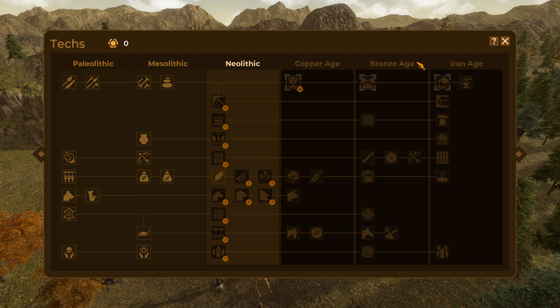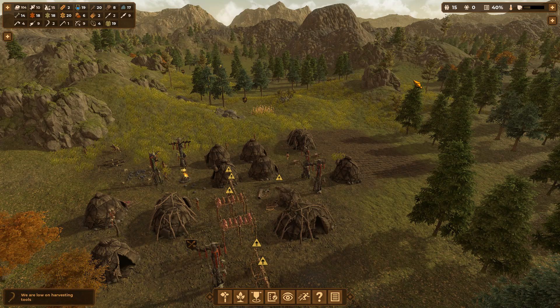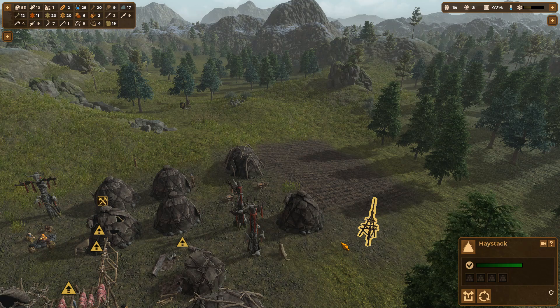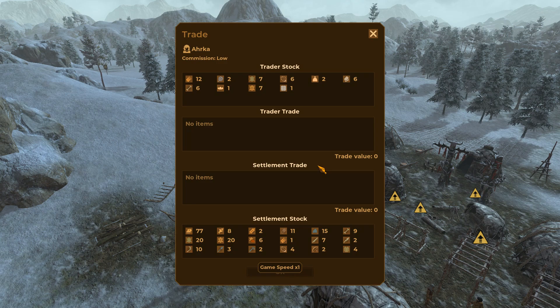A new thing added to the game since I last played is the plow in the Bronze era — it speeds up farming a ton so you can support a much larger population, but that's a ways down the road. For now we should definitely be building haystacks. One thing I learned from my last playthrough is you need a lot of hay storage — domesticated animals eat a lot during winter, so having plenty of haystacks to handle barley and the resulting hay will be very helpful.